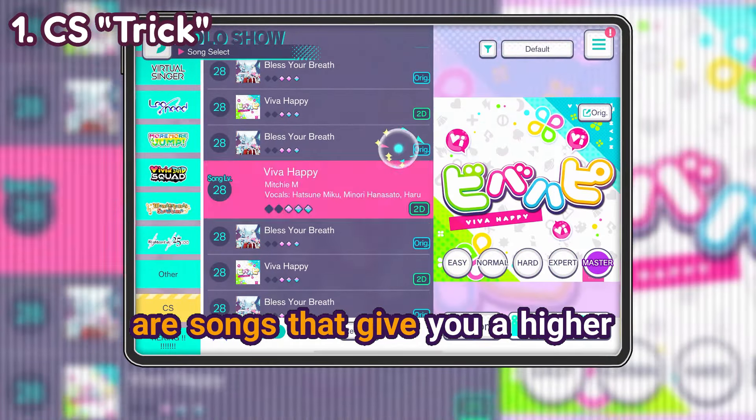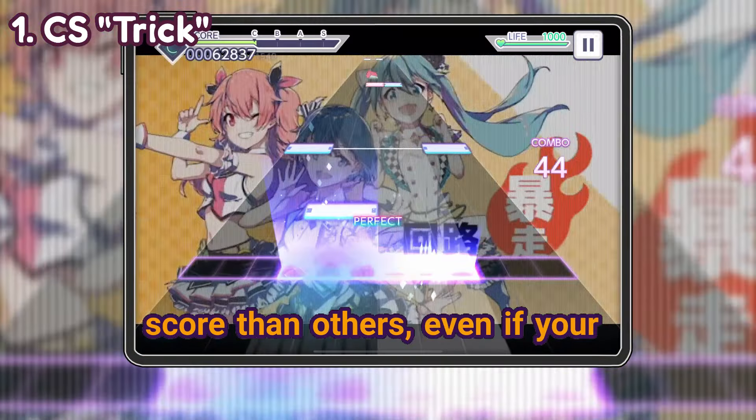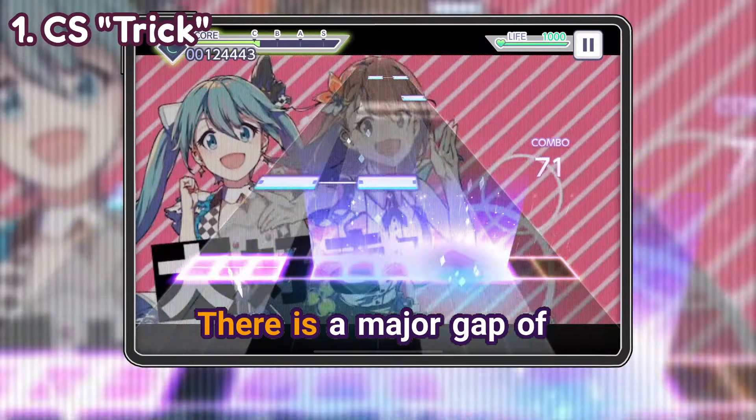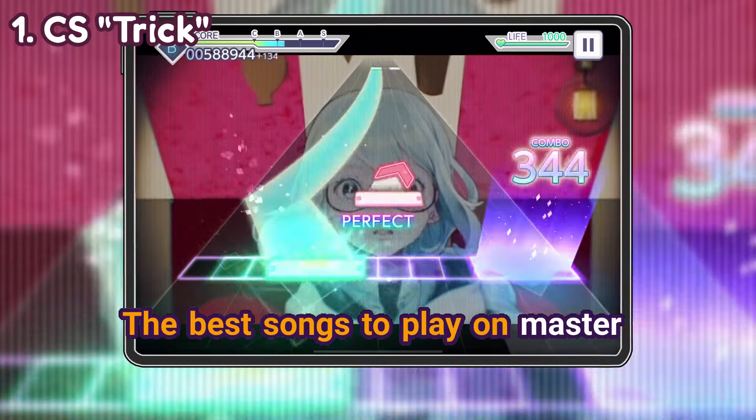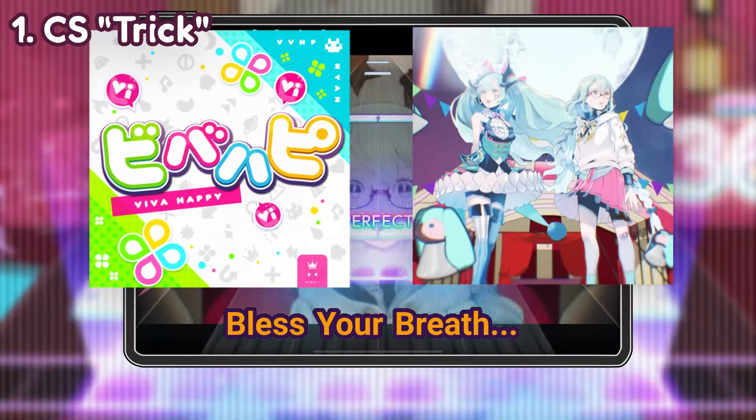In case you don't know, there are songs that give you a higher score than others, even if your performance is the same. So that means that for Challenge Zone, there's a major gap of points where this difference is really important. The best songs to play on Master for this are Be Ba Happy and Bless Your Breath.